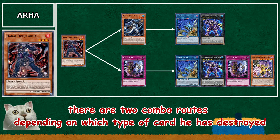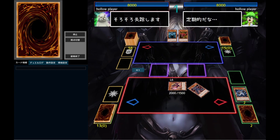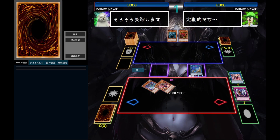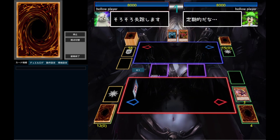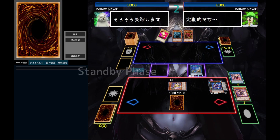About Arha: there are two combo routes depending on which type of card he has destroyed. This is the route that is triggered when Arha destroys a monster card. And this is the other route that is triggered when Arha destroys a Spell or Trap card.